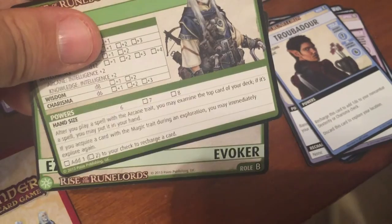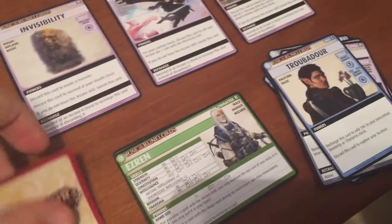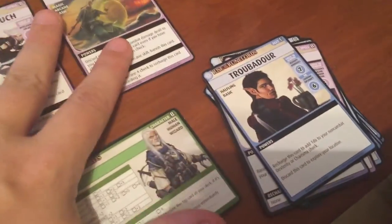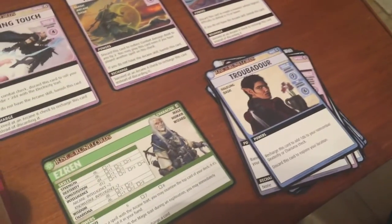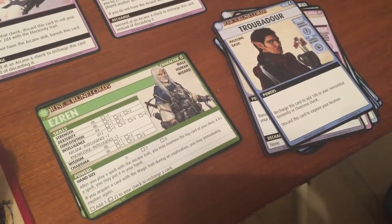Because Ezrin played a spell, he first attempts an Arcane check to recharge Acid Arrow — d12 plus 2, needing a 4. He gets an 8, so Acid Arrow is recharged. Then, because he cast a spell with the arcane trait, he can examine the top card; if it's a spell he puts it in hand. It's not — it's an Energy Resistance Potion. No way to keep going, so his turn stops.